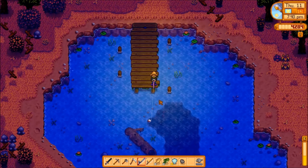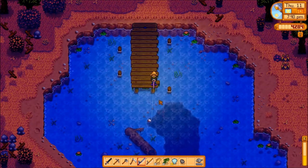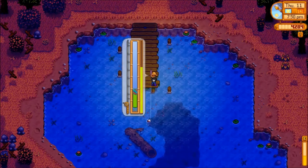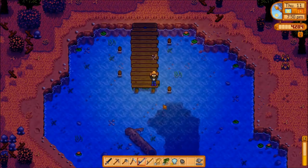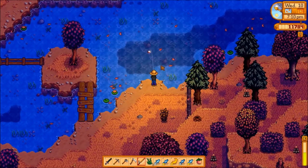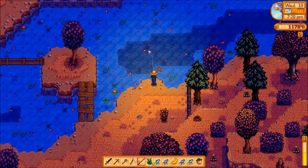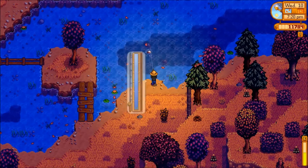Rods make little difference at lower tiers. The fiberglass pole can only equip bait, and the bamboo pole cannot equip anything extra. The big difference comes with the iridium rod, which can equip different tackle. Tackle can do a couple of things, including making the fish move up and down less, having the bar slowly auto-pull to the fish, and increasing catch rate. Many people believe that the trap bobber is one of the best tackle to use for catching fish, including legendary fish, which I will show you how to catch in a future video.